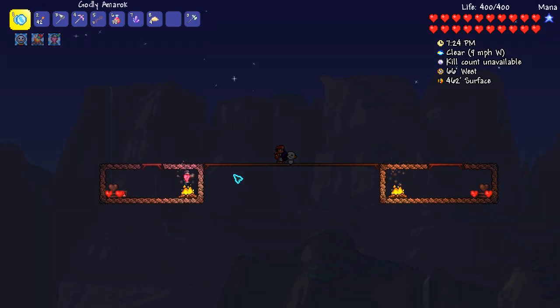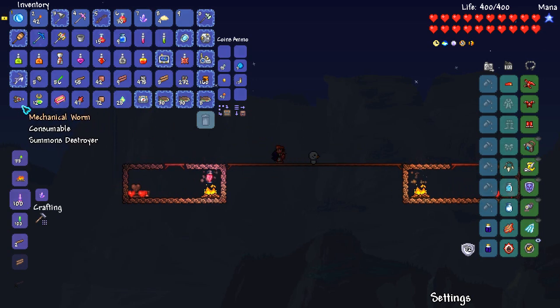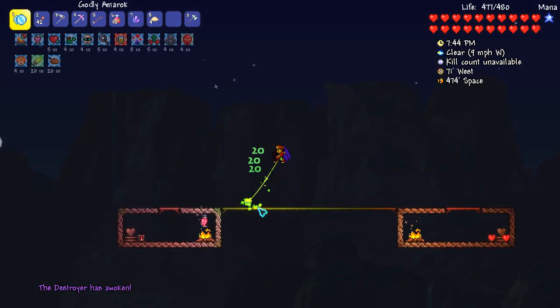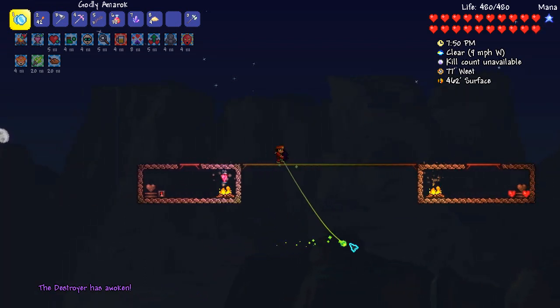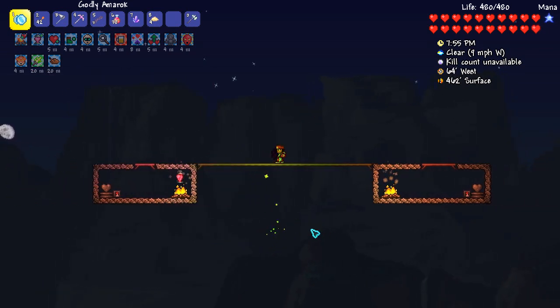It's finally time for the Destroyer fight. I went and got all my potions and buffs, and I think we're ready. I even managed to craft some greater healing potions, which will do nicely. For this fight, you want to focus on the little minions first, and then try to do as much damage after that. I'm also using a cursed flame flask to improve things.